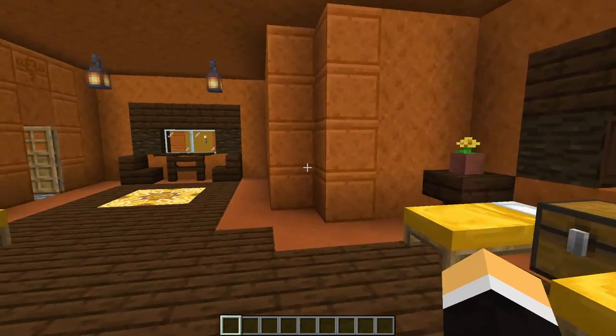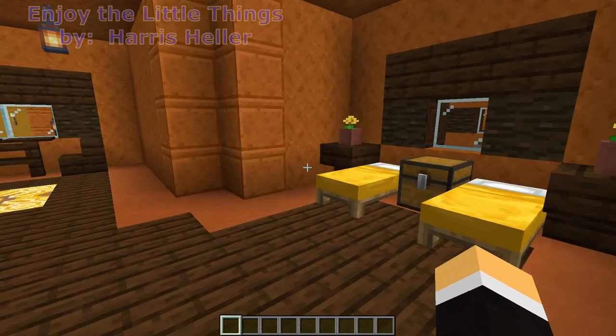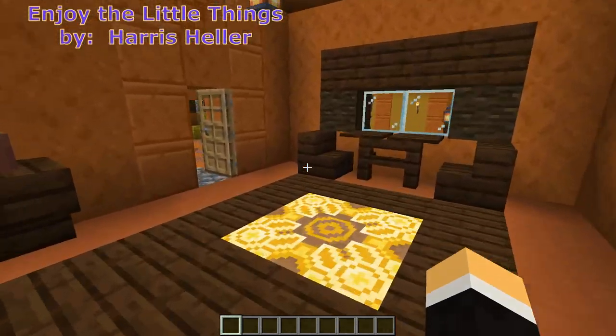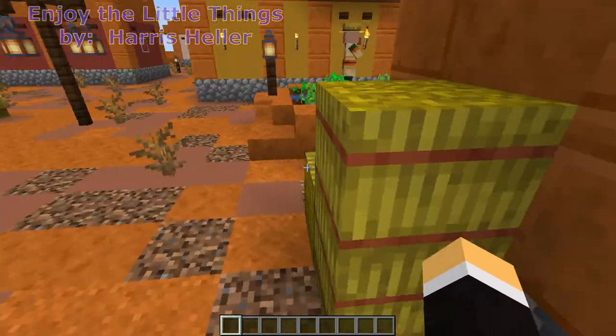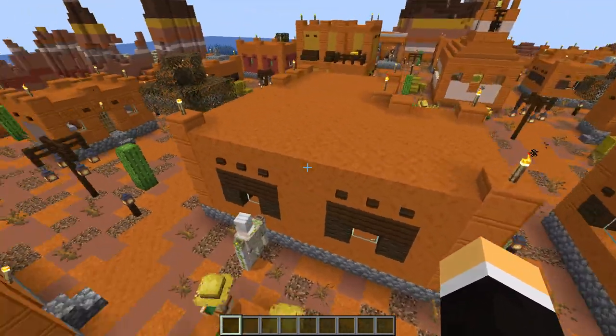This week we're going to take a look at the large house. We've done the medium house already and we still have the small house to do, but we're going to do the large house today. This is what it looks like, and in a moment we'll take a look and see what materials we're going to need to build it.